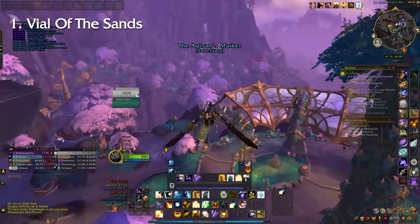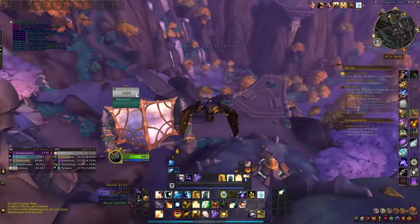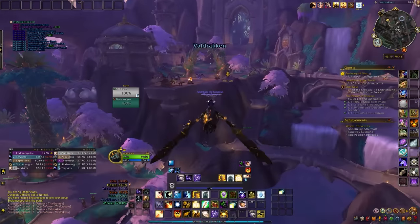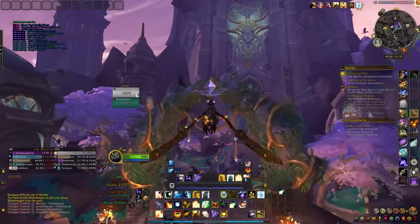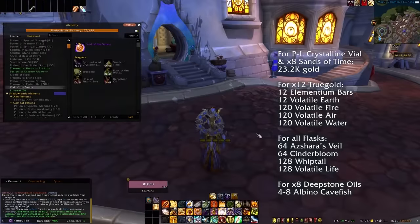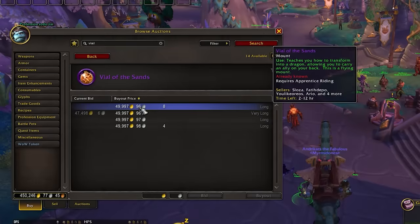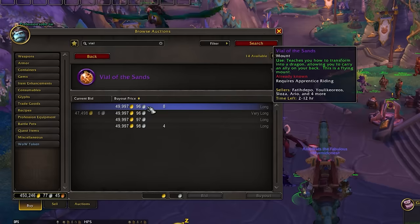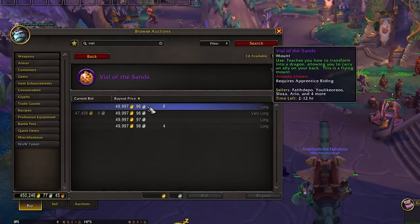Starting with the Vial of the Sands, this dragon is one of the easiest and most sought-after mounts in WoW, and the reason is very simple. This lovely mount not only transforms the caster into a dragon, which is quite awesome, but it also lets you carry a friend on your back. Being able to fly with a friend is super handy, especially when you are exploring or leveling up together. You can craft this beauty through alchemy, or snatch it from the auction house — the price varies depending on your region's economy, but it's usually less than 70k gold.